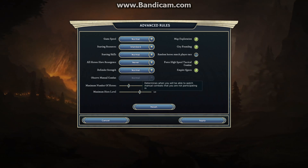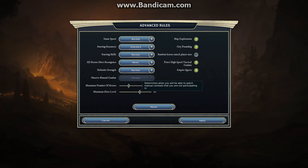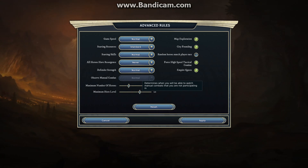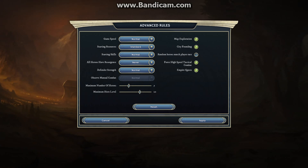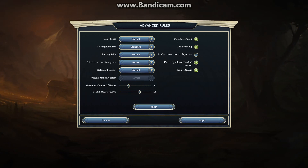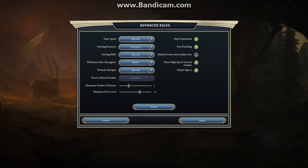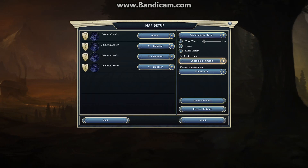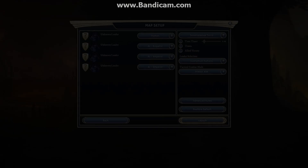Observe Manual Combat — this makes more sense in a multiplayer game. Basically what it means is you can have your manual combat without other people seeing what you're doing. It stops the game completely, it just means you don't see what's going on in the fight. So keep that as it is and we'll start.